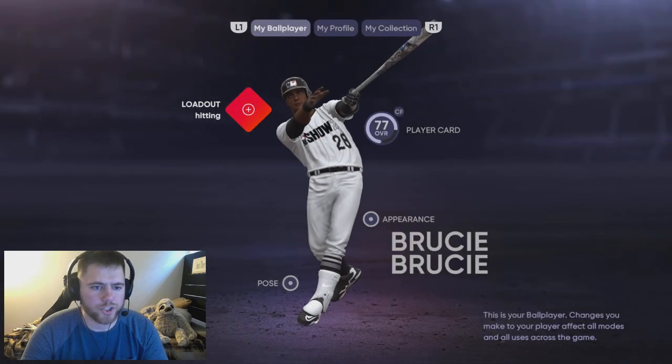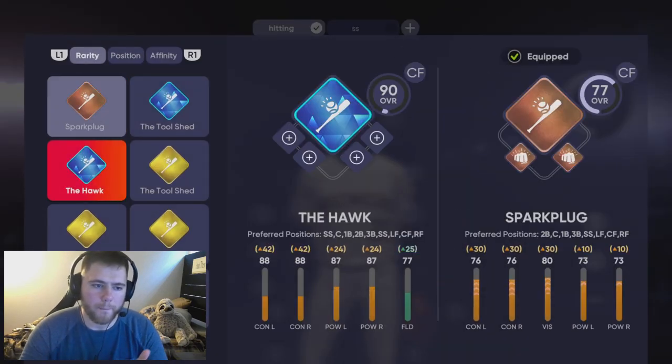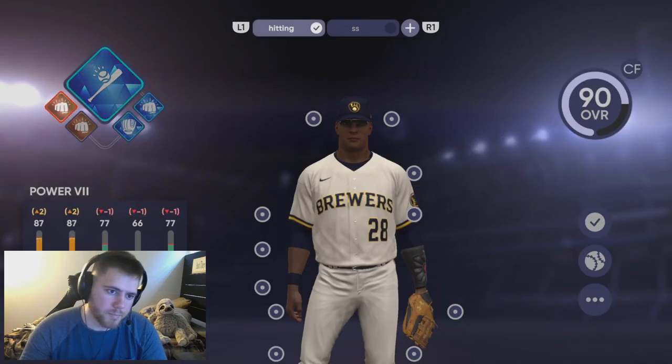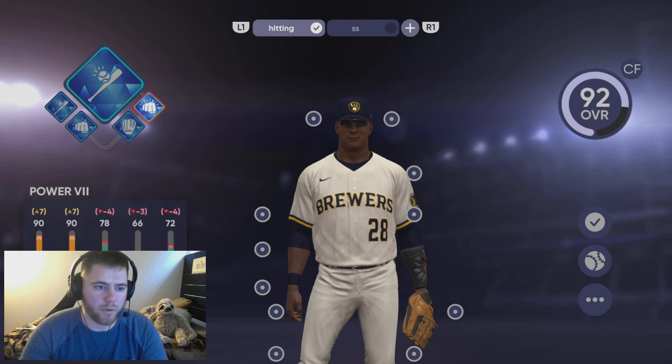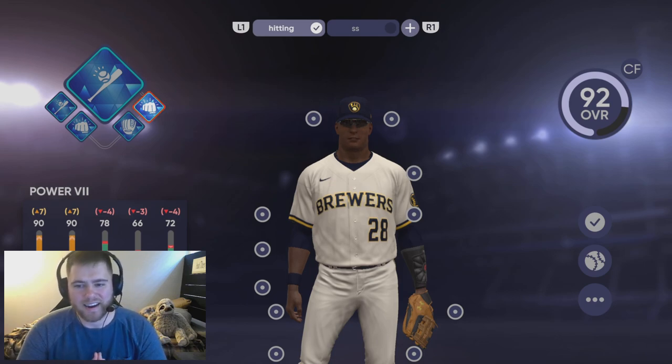I want to show you the perks I personally went with. Perks are a bit situational and you don't have to have the same as mine. For shortstop I went with Power 7, Fielding 6, Contact 6, and Power 2. You're going to have to buy a lot of these from the market — I put up buy orders on the marketplace and just woke up the next day and they were there.